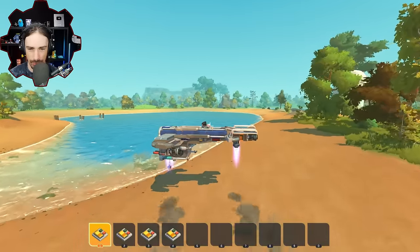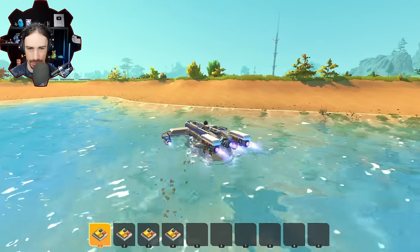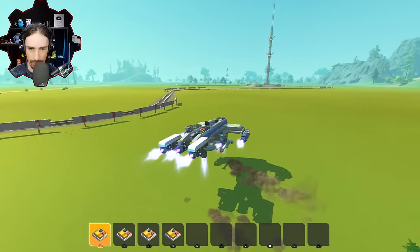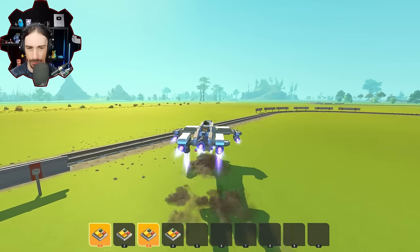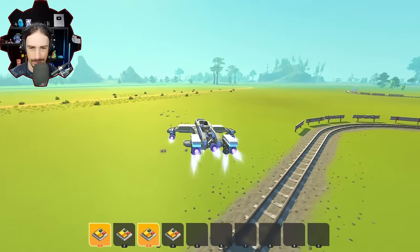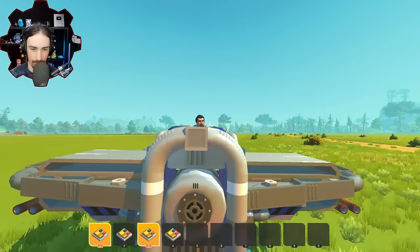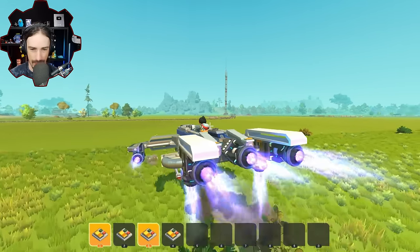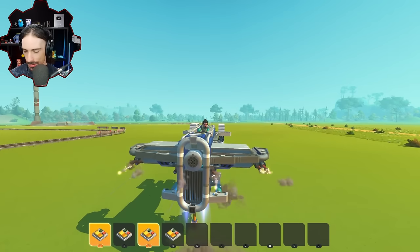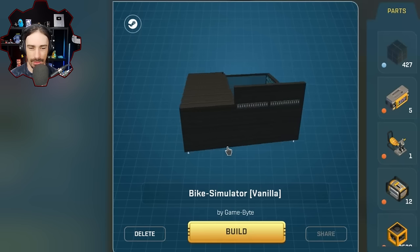What happens if we go over water? We're probably just gonna sink into the water — yeah, we're sinking. The turning is very floaty, it really feels like a hovercraft. Look at all the spuds! I don't know if this is based off of anything, but if it's not, this is a pretty cool design. If it is, it's a pretty cool replication — very Star Wars-like in my opinion.